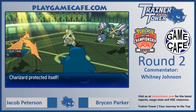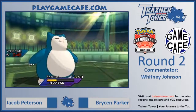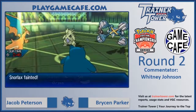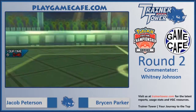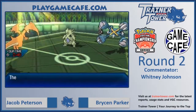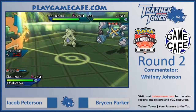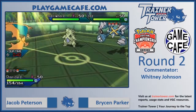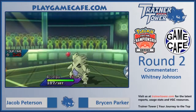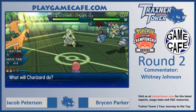We do see Charizard go for Protect, stalling out the last turn of Tailwind and getting some information. By seeing that Metagross moved first, Jacob knows that Tyranitar is not Scarfed, meaning his Charizard will likely outspeed it. However, due to Snorlax getting KO'd that turn, Charizard is not going to be able to switch out to reset the special attack drop from Overheat.